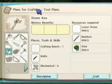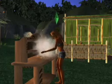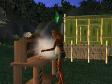All of the resources that you find are used in the crafting system to make tools, homes, boats, clothing, gardens, and anything else that you'll need to make a new life.